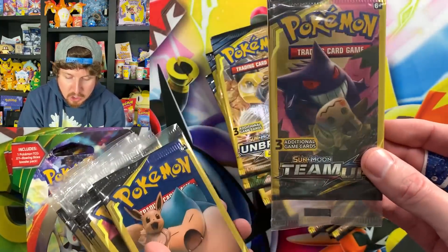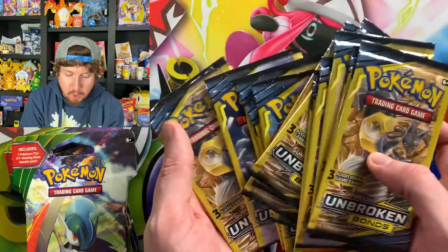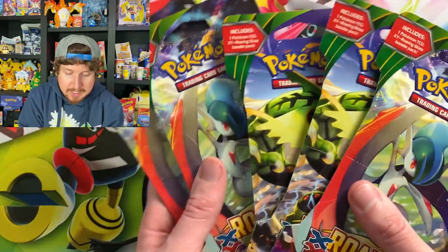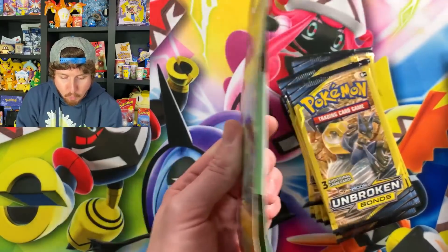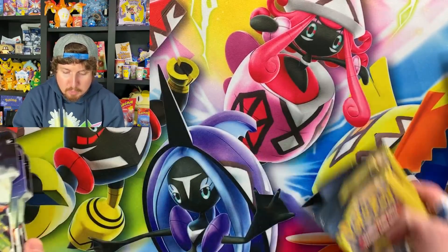Before we start today's Pokemon pack opening, we have to figure out: should you be stopping at Family Dollar? And the answer is yes. We have a lot of Pokemon cards to open up today — these two-pack dollar store boosters, a bunch of Unbroken Bonds with a chance at that Rainbow Rare Reshiram and Charizard GX, and some regular booster packs of XY Roaring Skies. These were actually $4, about the normal price of a booster pack.